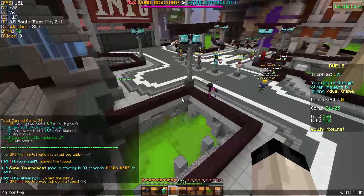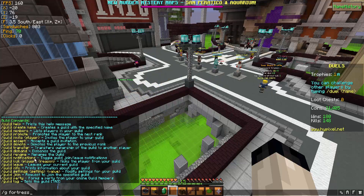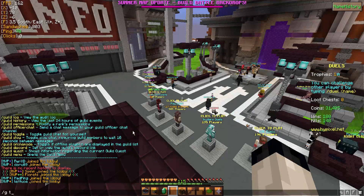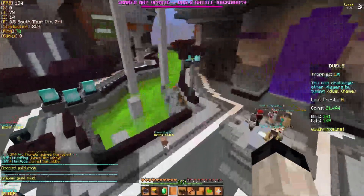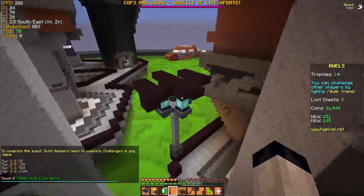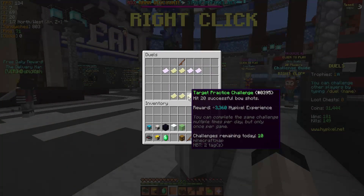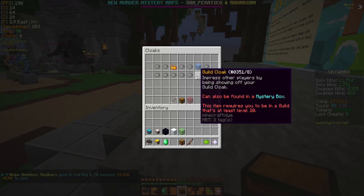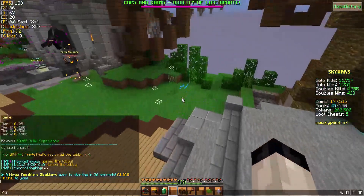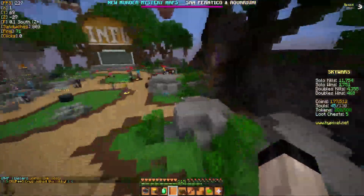I don't see /g fortress as a feature now. Wait, you can do /g toggle - so now I can't see guild chat, which is kind of useful for doing videos. /g quest - to complete the quest, guild members need to complete challenges in any game. There's a guild cloak - this item requires you to be in a guild that's at least level 20. In /g info, we're at guild level four - that is kind of embarrassing.